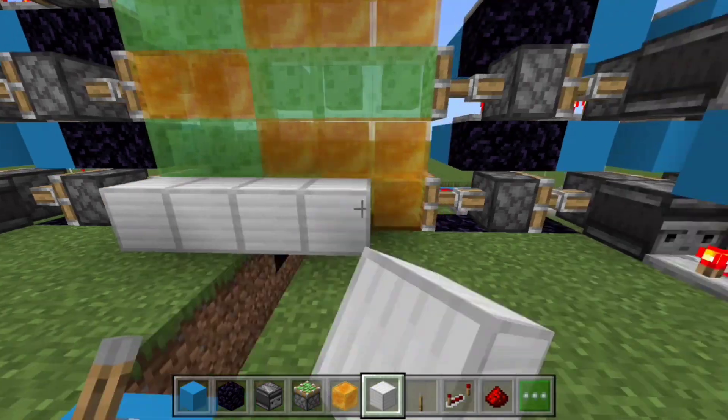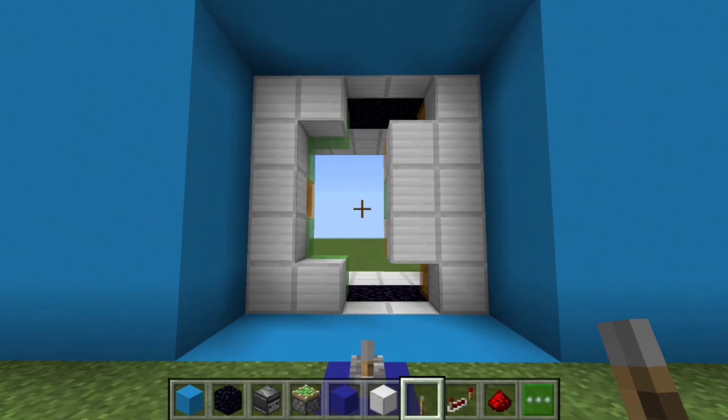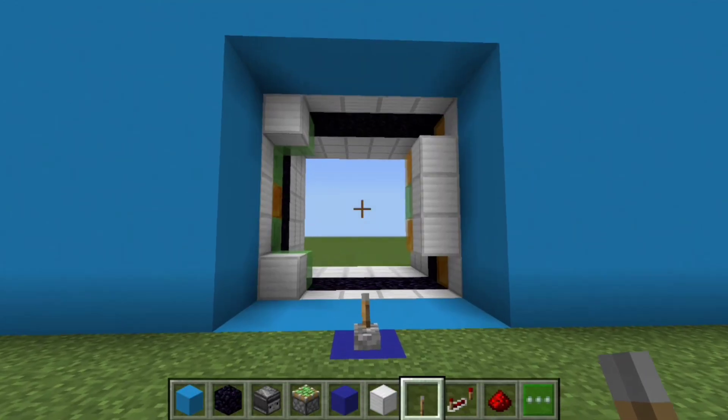The next part is up to you — decide what blocks you want to use for the door, and that's your five by five door. Enjoy.